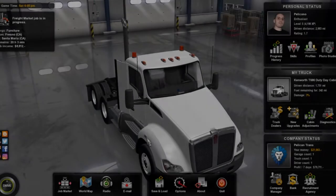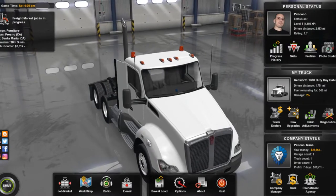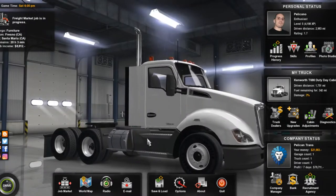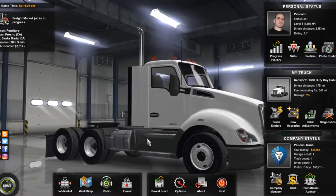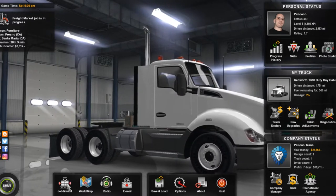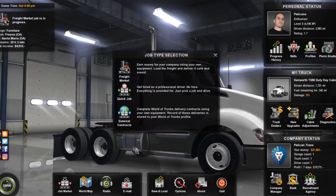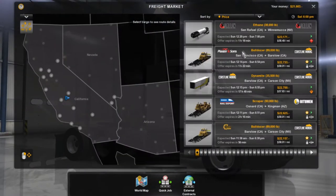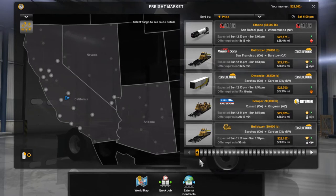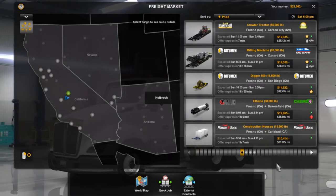Hey guys, welcome back to another mega truck simulator video. Today I'm going to be showing you the newest update, which is 1.28. They changed up the updating thing a little bit. The major thing in this update is the doubles - it's been a long time coming, they've been spending a lot of time working on the mechanics for the trailer. So I'm going to show you guys what it actually looks like.